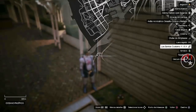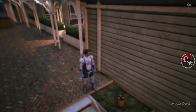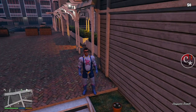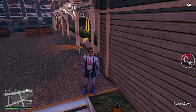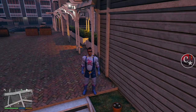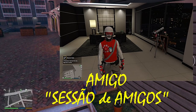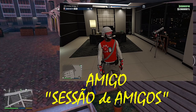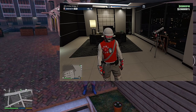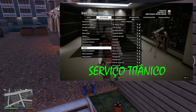Estou aqui nesta localidade onde tem o peiote. Tem também aqui em Los Santos, perto do aeroporto — tem várias localidades. A gente vai necessitar de um amigo em uma sessão de amigos privado. Vocês podem ver aí a câmera do amigo — ele está numa sessão de amigos privado. Ele vai entrar no serviço titânico.